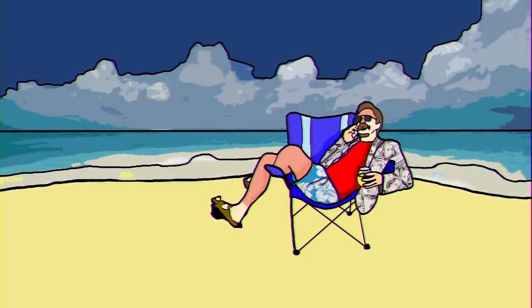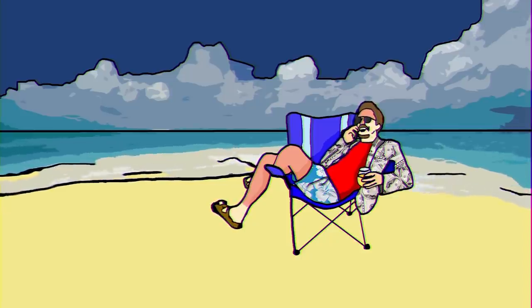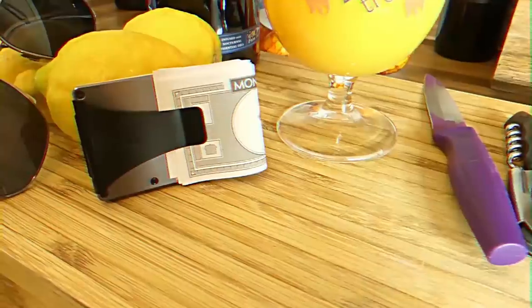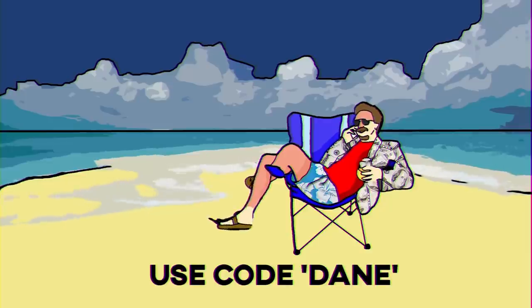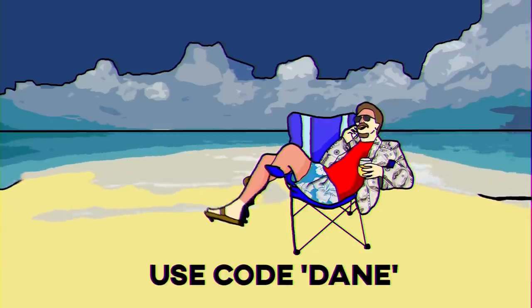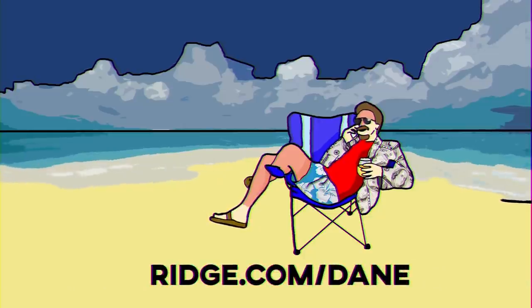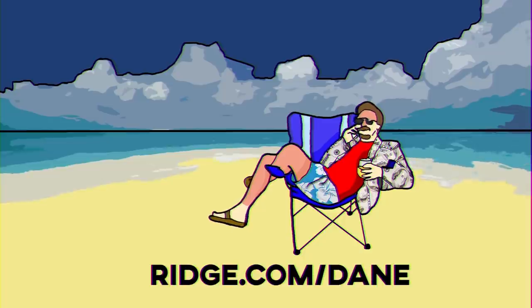Don't worry, the boss won't find me. I fled the country, but I still managed to get a sample of Ridge Wallets with me — the sleek titanium edition. I've got all my holiday money and fake ID in it. We're still giving 10% off with code Dane. I've got a new supplier coming in. It's safe — the boss doesn't know about it. Goodbye.